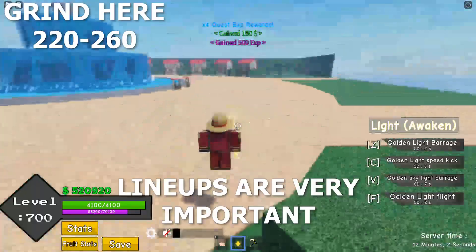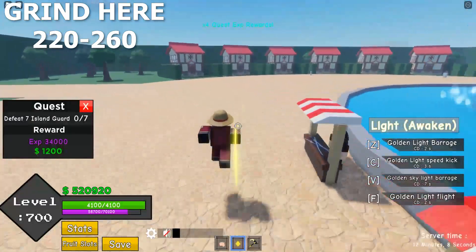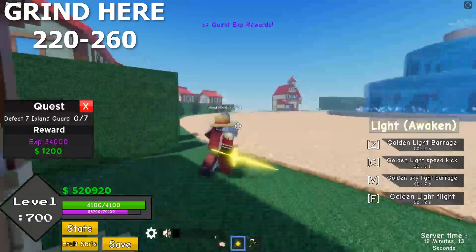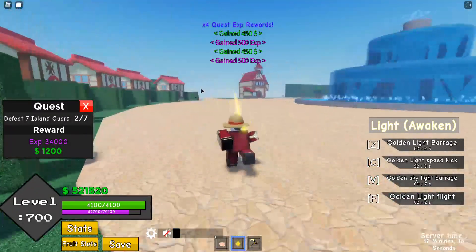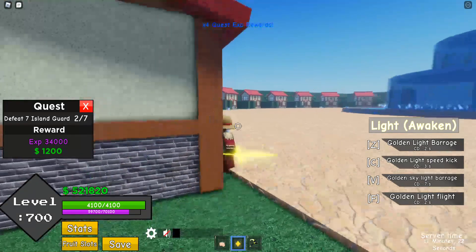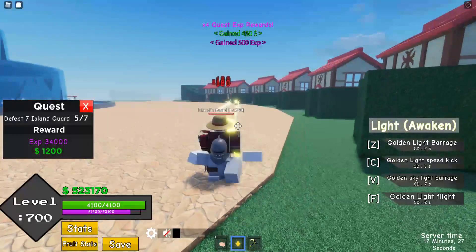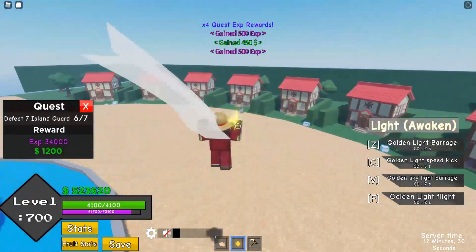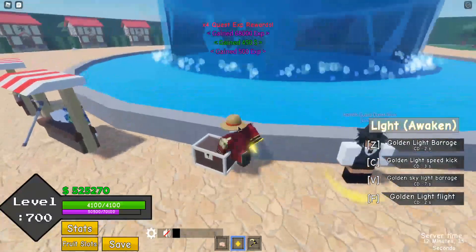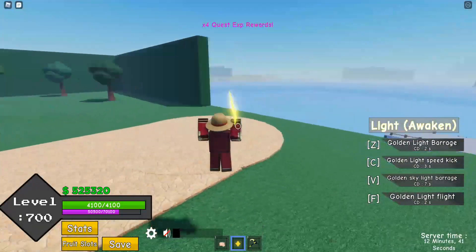Light fruit is very important here, I'm gonna show you why. First you kill this dude right here, wait for it — like that. Kill this dude, and one more. If you don't have light fruit, don't farm here. I suggest you farm at Sky Island until level 260.